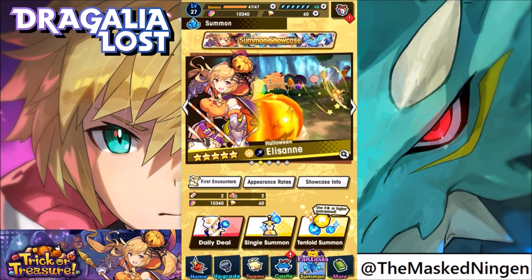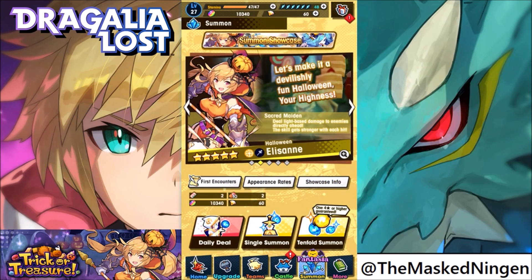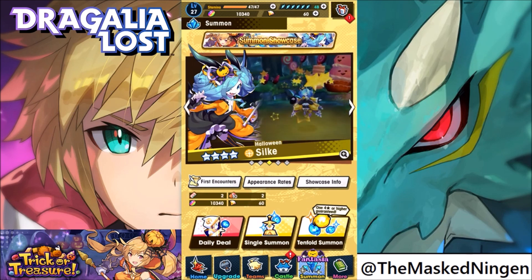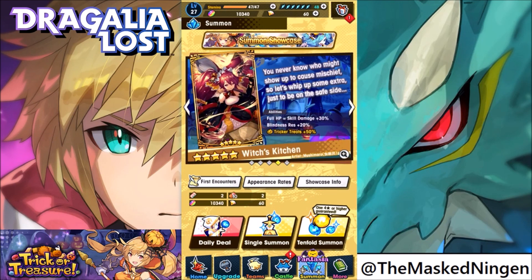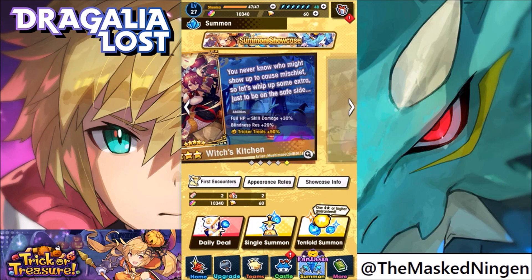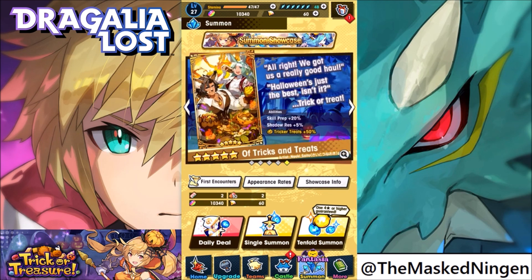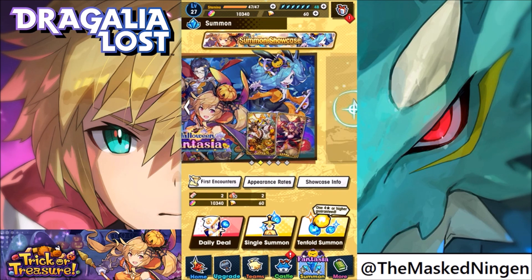I have quite a few tickets and things like that. So we got a new Elisan who is a light based character. Then we have a 4 star Dragon, the Halloween Silky. That is a new 5 star Wyrmprint — full HP you get extra skill damage and Blindness resistance 20%. And then there's a buff for during the event to get more Snack-O-Lanterns, which has the same skill prep and Shadow resistance. That's pretty good.